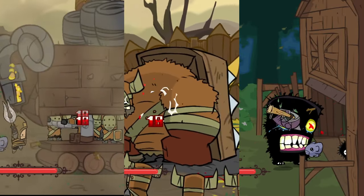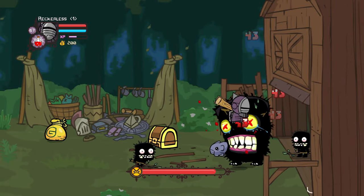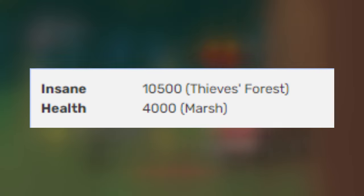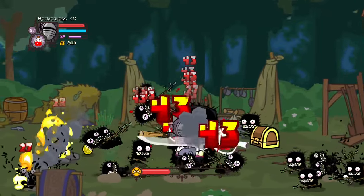Although the troll mother is the third boss in Castle Crashers, she actually ends up being one of the hardest bosses to fight in all of insane mode. Boasting a whopping 10,500 HP, the troll mother is an extremely difficult boss fight.